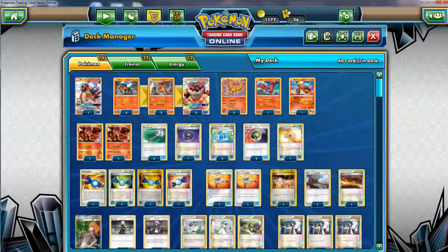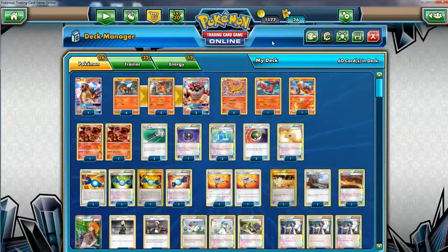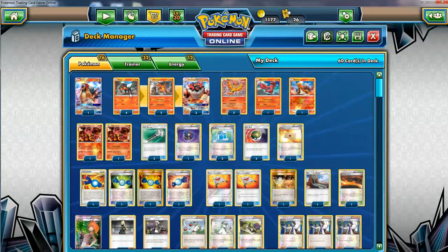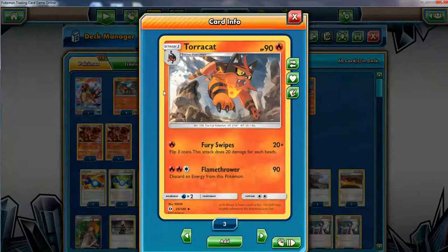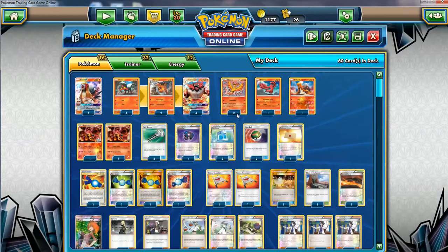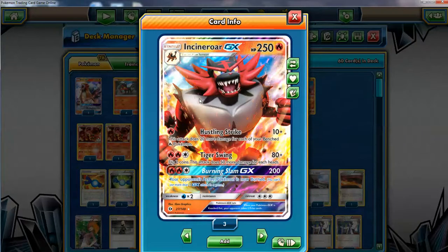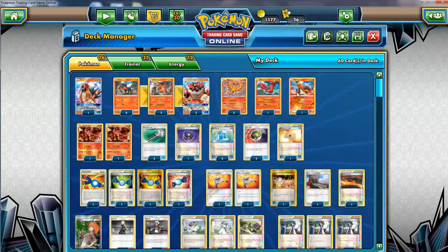I would probably remove those guys for more Oricorio if I had them, but I only have one or two. So the Pokemon line — you've got four Litten of course. I actually want two Torracats because I think one isn't gonna be enough. We want to not rely on Rare Candy so much and play them down slowly to get to Incineroar. Two is a good number. The deck only aims to use one energy for the main attacker — Hustling Strike only needs one energy, so we don't really care that much about energy since we only need one to attack. We only attach one per turn.